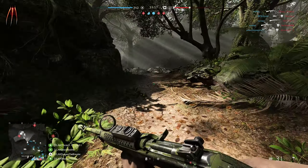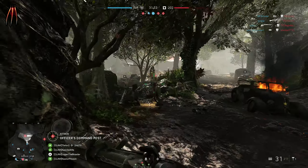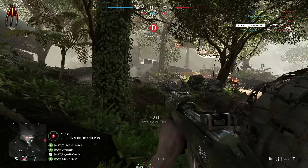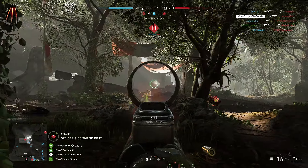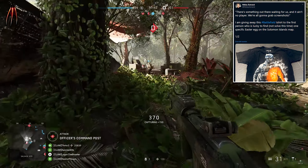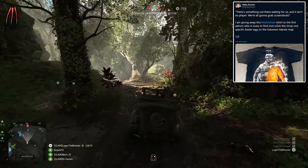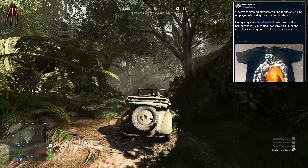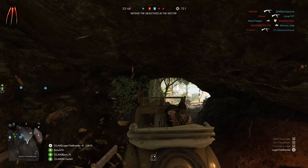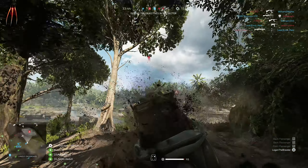Hey guys, Logan here. I think we have something more to find in the jungles of Solomon Islands — something much more dangerous than a crocodile. DICE developer Niklas Ostrand posted on Twitter: 'There is something out there waiting for us and it ain't no player.' He's giving away a Battlefield t-shirt to the first person who finds one specific Easter egg on the Solomon Islands map.